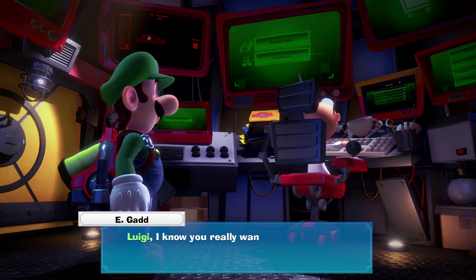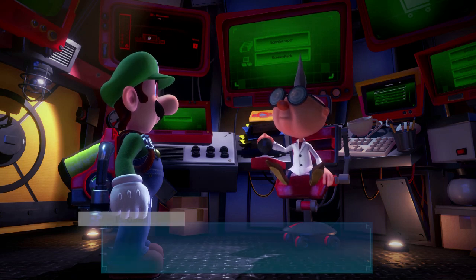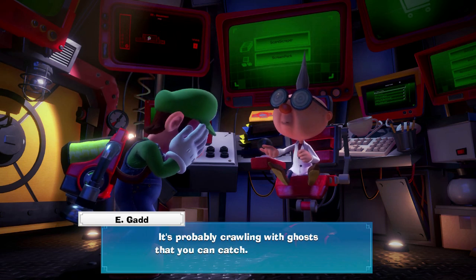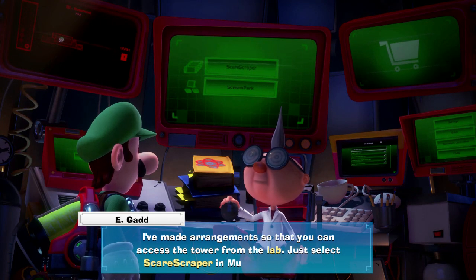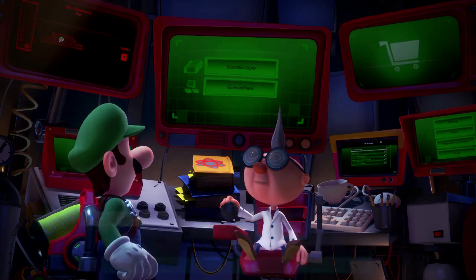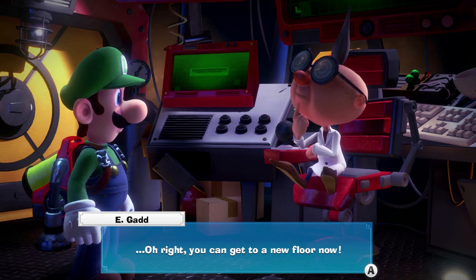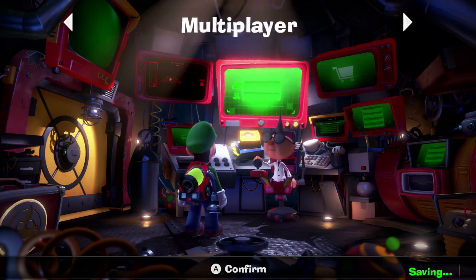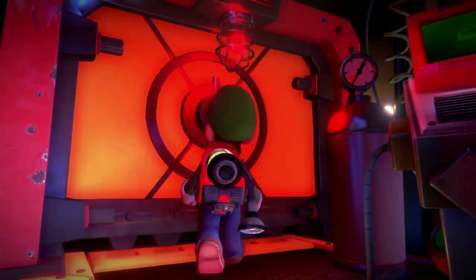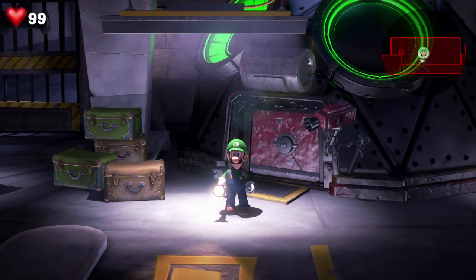The character says: 'Luigi, I really need you to find your missing friends. Could you head over to...' This is all the Scarescreeper stuff. I already know this, no need to explain - it's on the main menu. Scarescreeper - no that's ScareScraper - and ScreamPark on the main menu. You can go to the new floor now. Head to the elevator and take it to the third floor - that's what I'll do next time. Next time we will go to the third floor and do the stuff there.